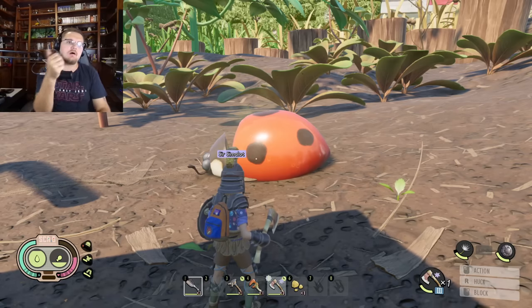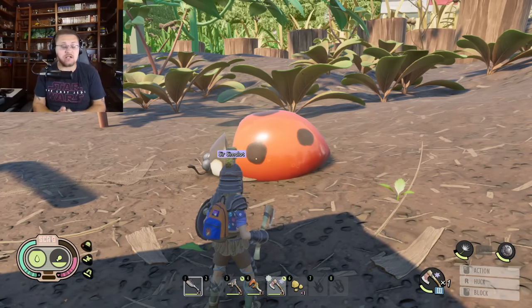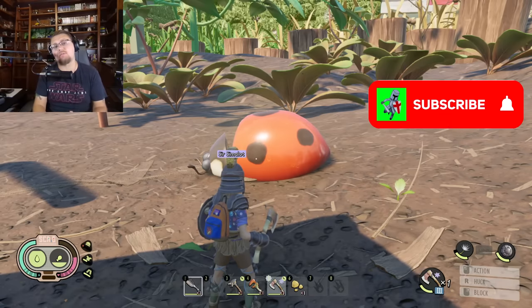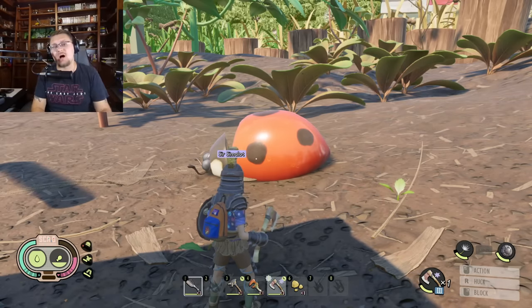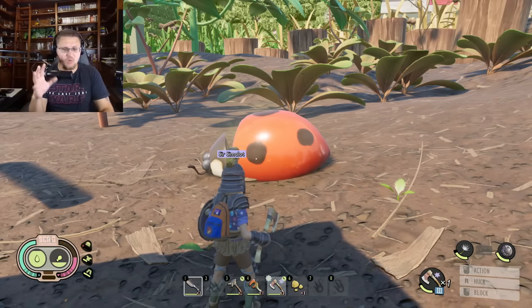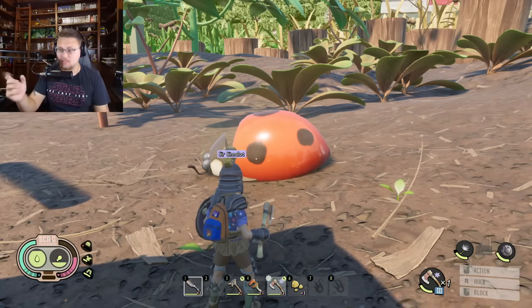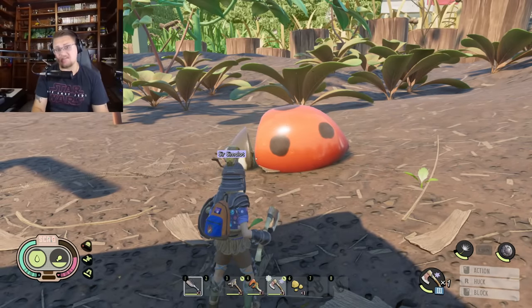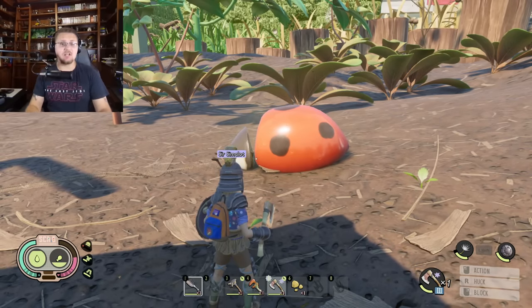You guys know about the Mixer, you guys know about Base Defense, but this is the third one — it's called the Wafter. In this video we're going to go over how to unlock it, what it does, what bugs can be spawned with it, how to defend it, and then we're actually going to activate it and have a little bit of fun with it.